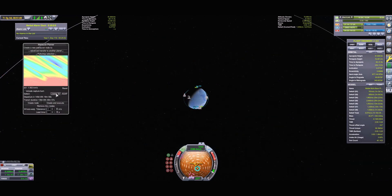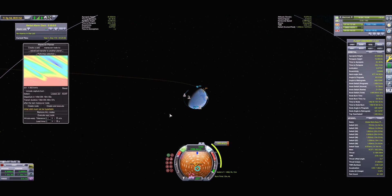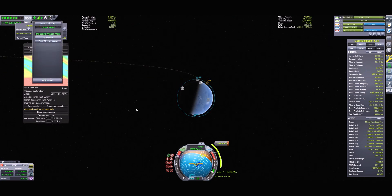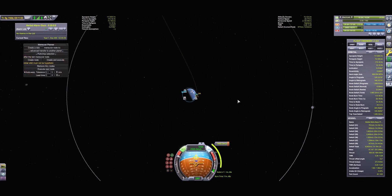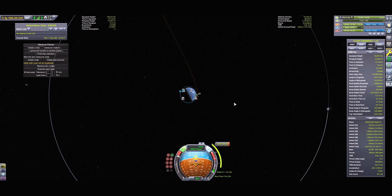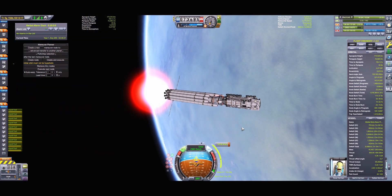To do that, I am using MechJeb to plan a maneuver node using the lowest amount of fuel possible. After the 150-day long time warp — further sped up thanks to the Better Time Warp mod — we're ready to burn for Moho. This burn required us to do three passes at Kerbin because of the abysmal thrust-to-weight ratio that the nuclear engines produce.